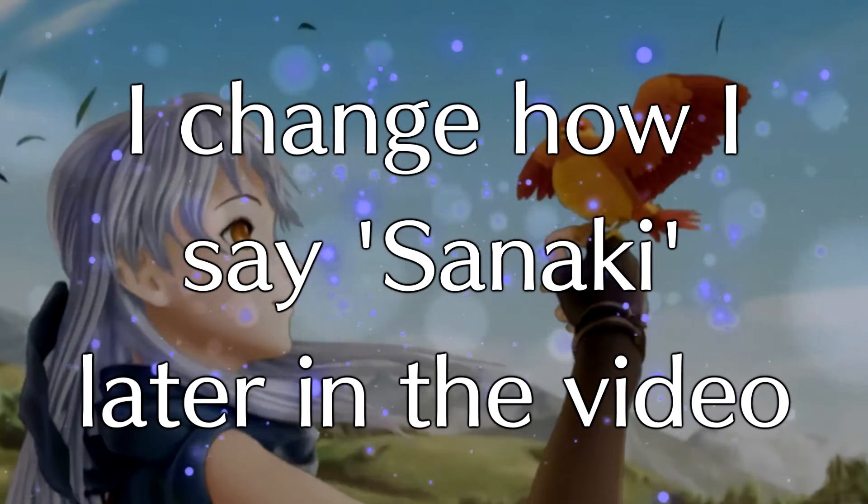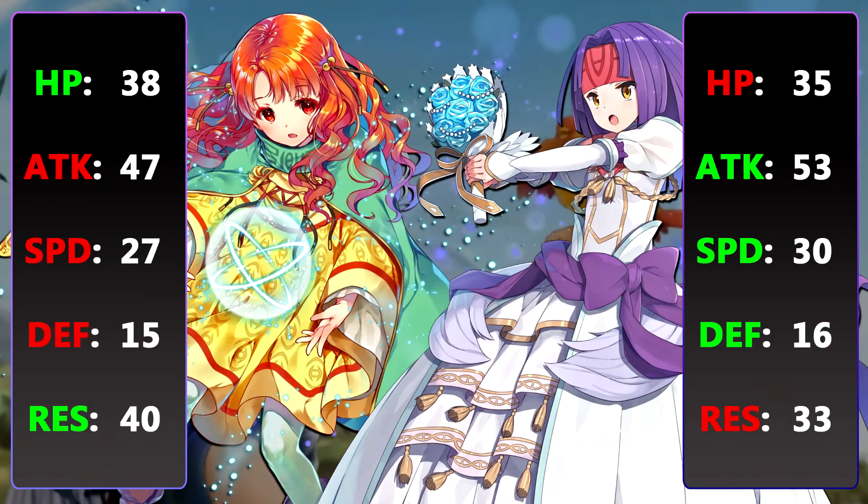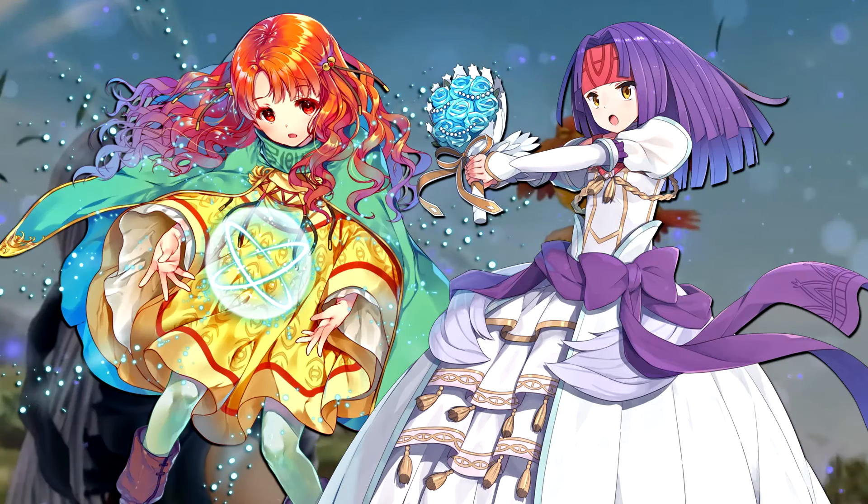There aren't that many green tome flyers who have high res like Yune. Bridal Sanaki is the best comparison — their stats are very close. Funny, since Sanaki doesn't have a bird like Micaiah. Yune completely outclasses Sanaki in terms of res. Even her tome, Chaos Manifest, gives her plus 3 res. Both of them are good, but in terms of stats, Sanaki is pulling ahead. But when it comes to long-range debuff support, Yune is better. And it's okay that Yune has less speed — with her chaos weapon, she doesn't need to worry about doubling since it will give her the follow-up.